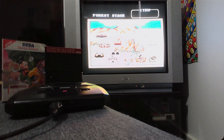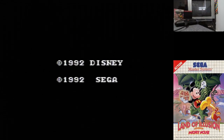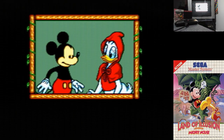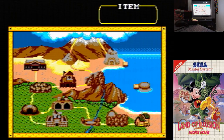Without further ado let's get stuck into it. We're going to start out with the storyline here - very interesting story. Mickey falls asleep while reading a book of fairy tales and somehow wakes up in the Land of Illusion. Our job is to get back out, beat the bad boss and do all the things that you normally do in a platformer. We get these lovely text scrolls with the characters and then we get stuck into the game.